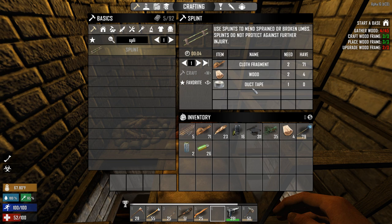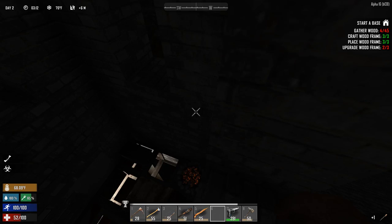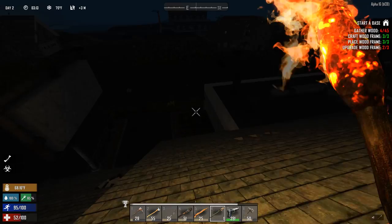A splint needs duct tape - why do I need duct tape now? In Alpha 15 all I needed was cloth and wood. Oh god, Alpha 16 you made this game so much harder - thank god for that. So strained leg it is, I'm fine with that.